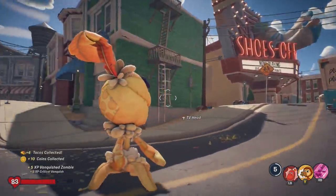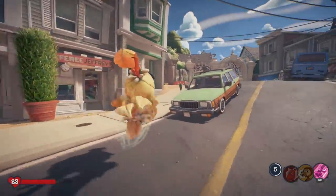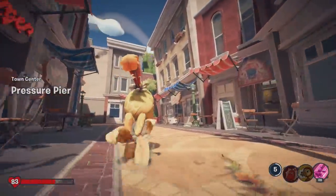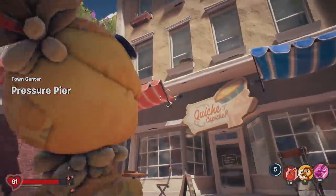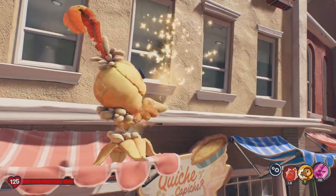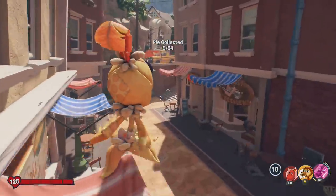Moving on from the cinema, if we go ahead and take a left here and then simply go behind this little building over here, you will find another pie hidden on the ledge. All you need to do is jump onto this little red banner and collect your pie. And that is pie number nine.